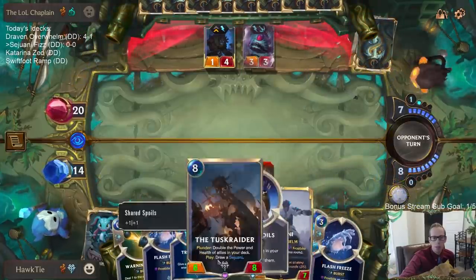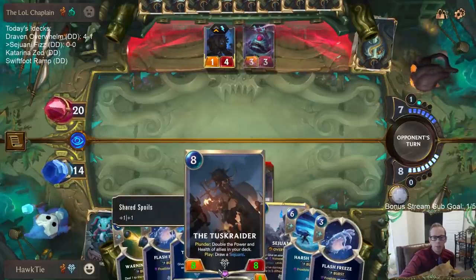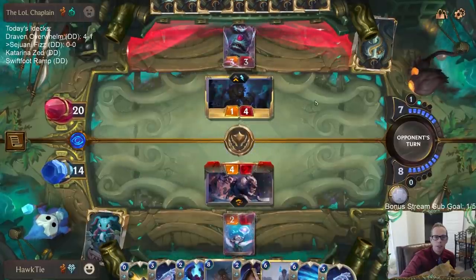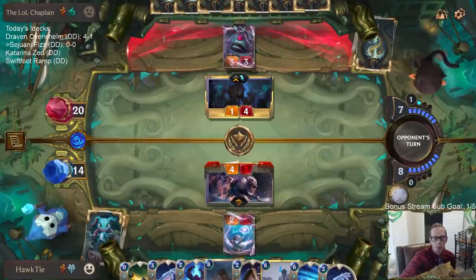It's possible I should just be playing my Sejuani right now, but I kind of want to play the Tusk Raider. I know we can play the Tusk Raider first before attacking, but then they just get a free sapling to block the Tusk Raider.